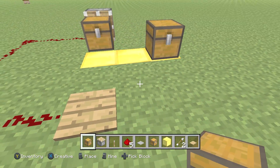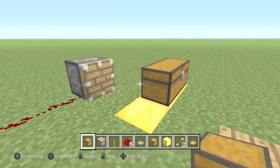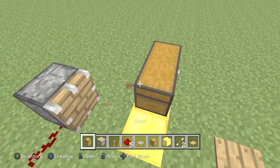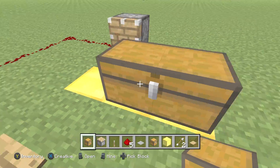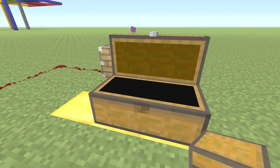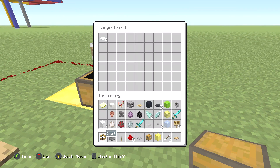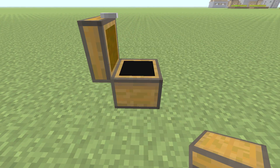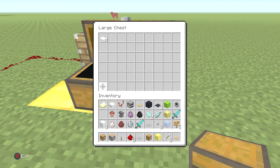What you've got to do with this normal chest is place it down just as the piston goes. As you guys can see, the chest is now invisible — but if you look really closely, it's right there. I can even place another chest on top of it, so it's an invisible block. I can open this chest and as you guys can see, it's a really large chest. One chest normally gives you three rows, but here the chest gives you six rows, and this other one gives you six rows as well.